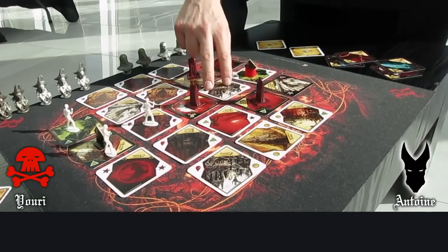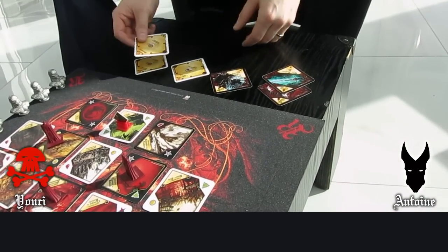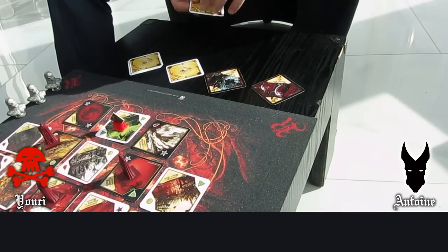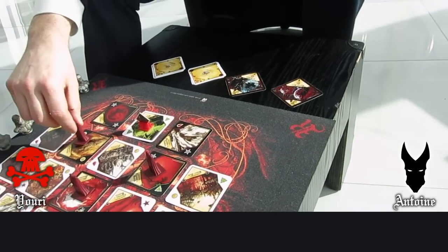These are exactly all the resources I need to activate the next card of each type. I flip the cards and put them on the first cards of the same type — it replaces. This will end my turn; Yuri to play.